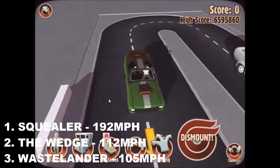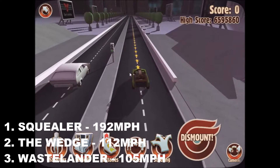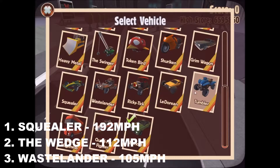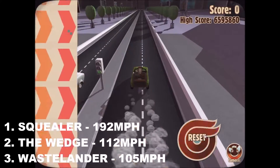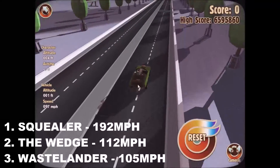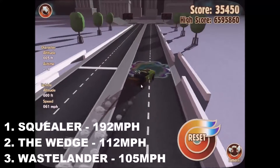Here is the final contestant for this round — the final chance to knock the Squealer off its perch. I don't think it's going to, but let's see. The Squealer and the Wedge are guaranteed to score points now. Can the Bandit knock the Wastelander out of the points? It's quite similar to the Wastelander, actually — it has the same sort of engine, it's very powerful. This is its first entry to the championship. It's very fast — this could do it in terms of speed. No, it's hit the barrier, and that has given the Squealer the win.